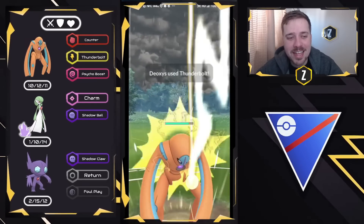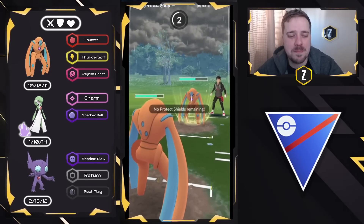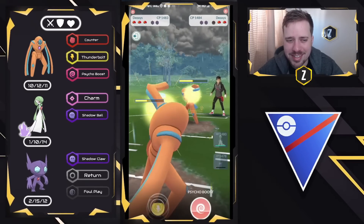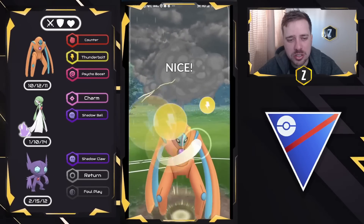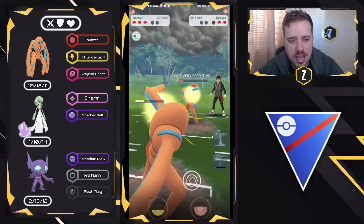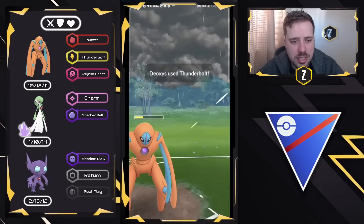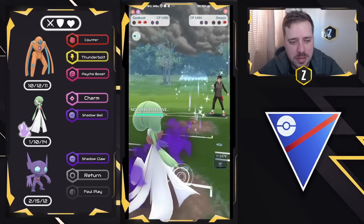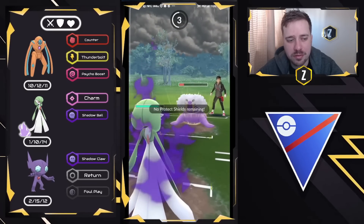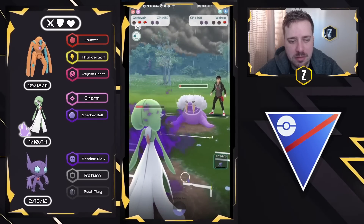Since I made the team, I was able to navigate knowing it might be this lineup. To win this game, we've already gotten Walrein low — it has a little energy but not enough for two Icicle Spears — and all we need to do is get Deoxys low so Gardevoir with Charm can take it. We still have Sableye as well. They go for the charge move so we tank it. Gardevoir comes in and Charms down. Walrein doesn't have enough time for two Icicle Spears, and Shadow Gardevoir can survive one — we tank it and Charm down for a good game.